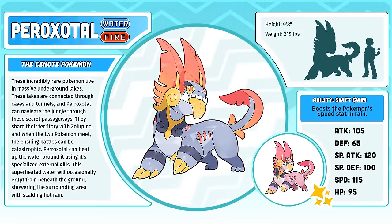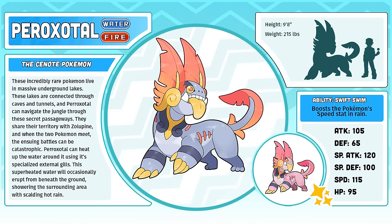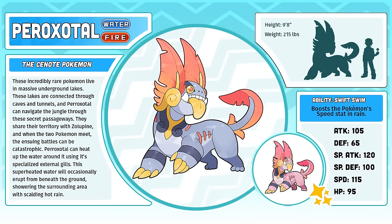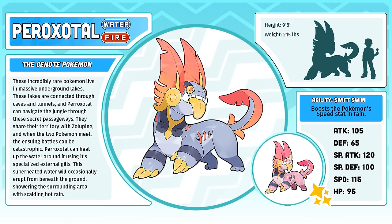Parazotl, the Cenote Pokémon — the pseudo-legendary of the Maza region, and I know that some people feel like it shouldn't be. A lot of people have told me that it doesn't look powerful enough or that it's just too goofy. Personally, I love how weird it is, and I love that it's not just another big, scary monster like so many other pseudo-legendaries. Not that I don't like those designs — I'm actually quite partial to Pokémon like Garchomp — but I still think this is a breath of fresh air.